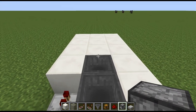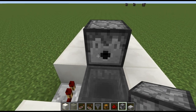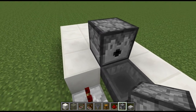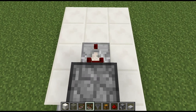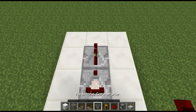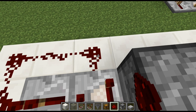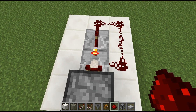Now for the redstone part of the build. We are going to take a dispenser — make sure it is a dispenser and not a dropper — and place it on top of that second hopper. Then we are going to take a redstone comparator and put it right there, and then a repeater coming out from there, and then redstone going around like this. We are going to place the comparator into subtract mode.